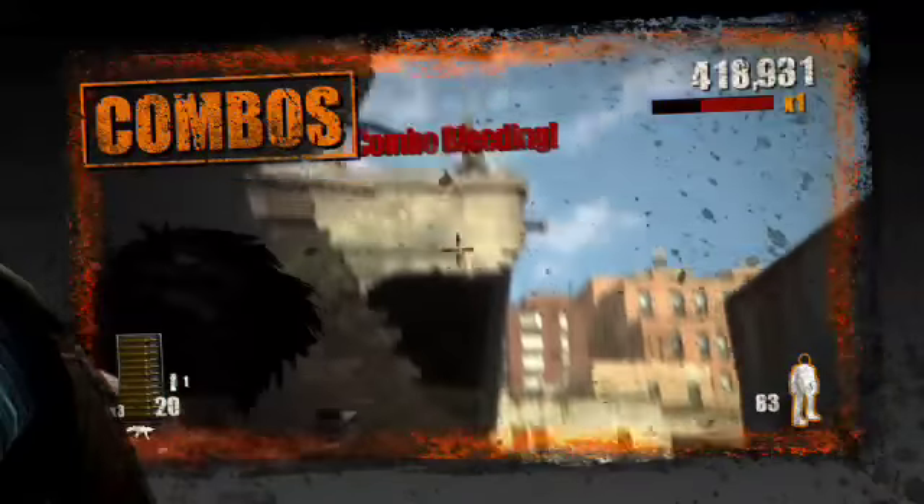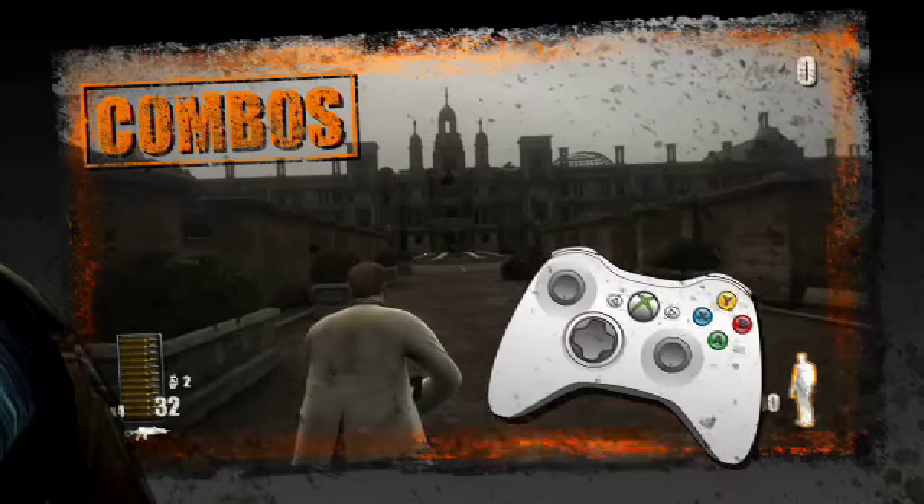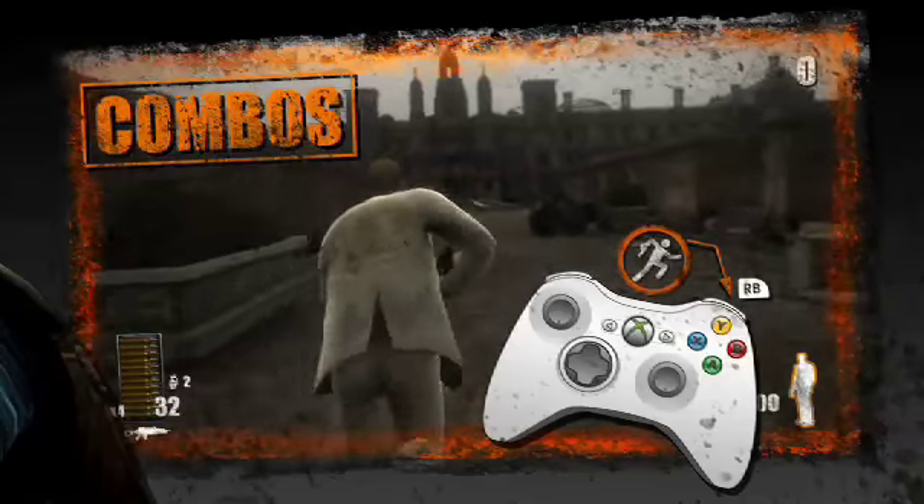However, if you let your kill bar tick down, your combo will start draining away. You'll need to use sprint to get to your next target as quickly as possible, so that you can keep increasing your combo.